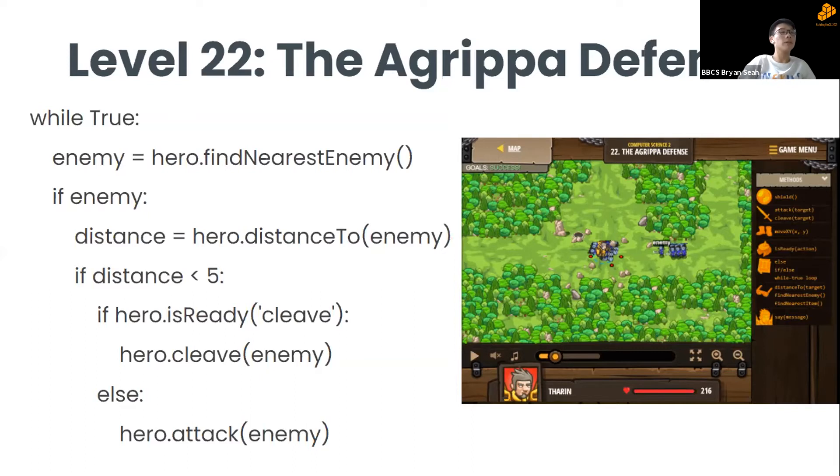For level 22, use a while loop with hero.findNearestEnemy() — this returns a value stored in the variable 'enemy'. If enemy is true, calculate distance = hero.distanceTo(enemy). If the distance is less than five, check whether the cleave ability is ready; if ready, use cleave to kill the enemy, otherwise use a basic attack. The loop continues until no enemies remain.